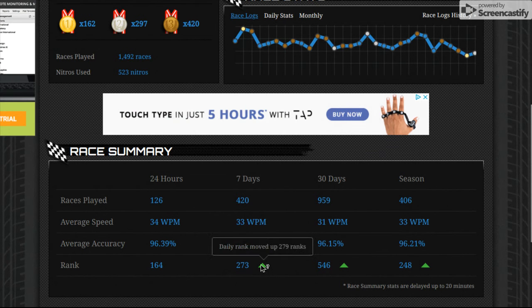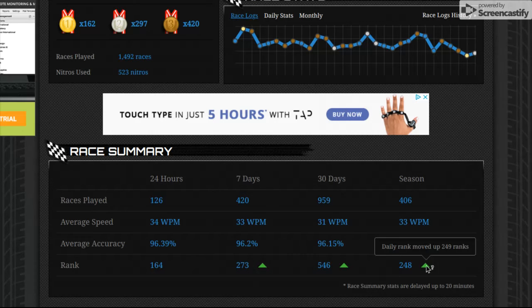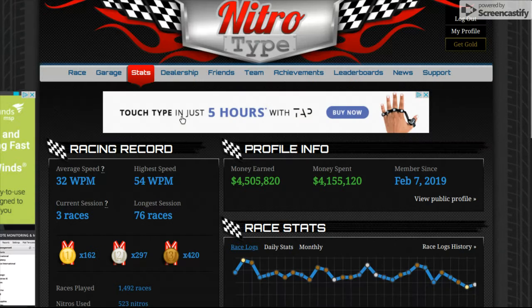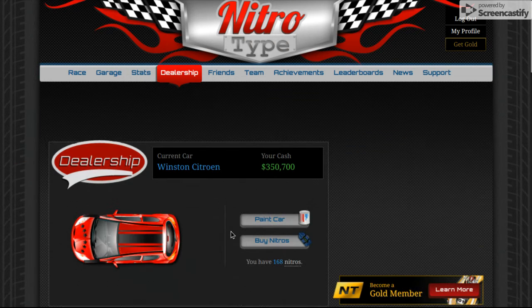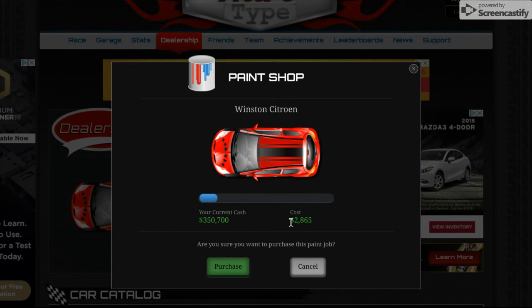This shows your rank. I moved up 279 for season, 90 for 30 days, and 249 for 7 days and 24 hours. And then the dealership — this is where you buy stuff, so you can paint your car for 2,865.